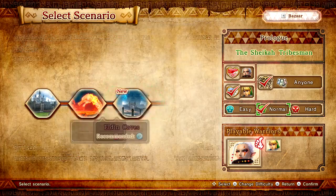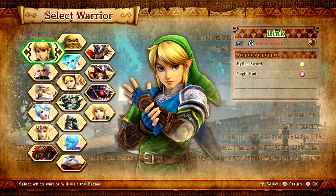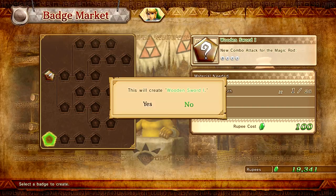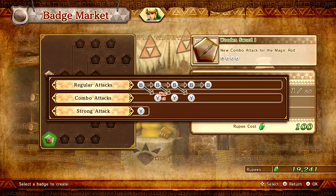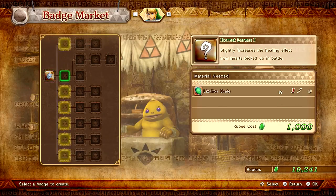So there's another scenario done. The Elden Caves — we'll be moving on to Faron Woods in the next episode, but we might as well check the Bazaar one more time before we do that. Let's wrap up the episode with that. What can we do now at the Badge Market? Maybe there's better badges we can get. The Wooden Sword One — a new combo attack for the Magic Rod. We've created Wooden Sword One, so we have a new combo now: BYYY.